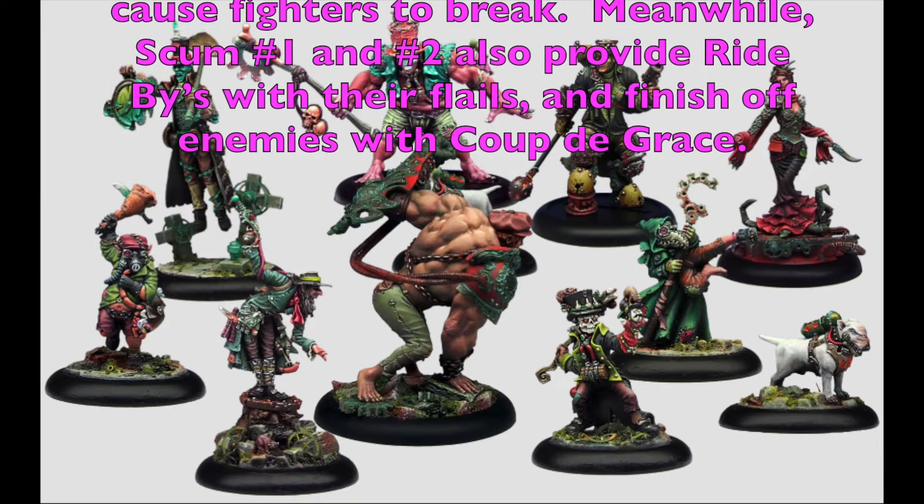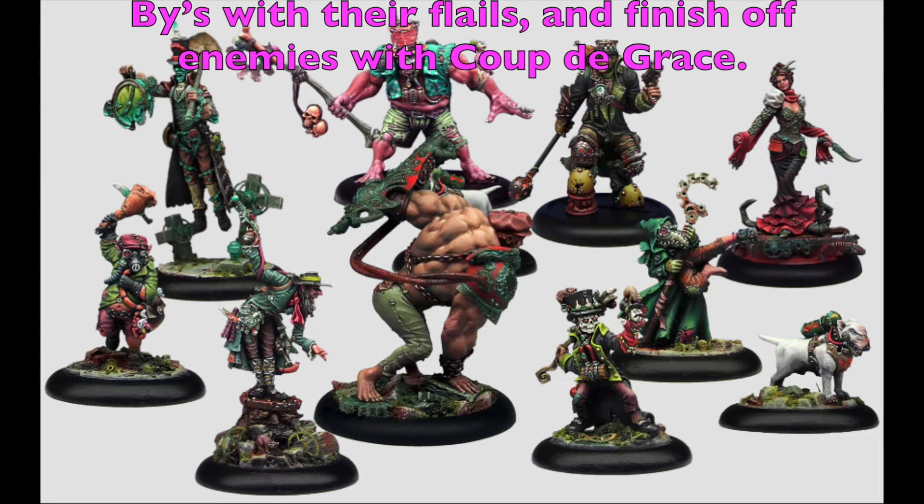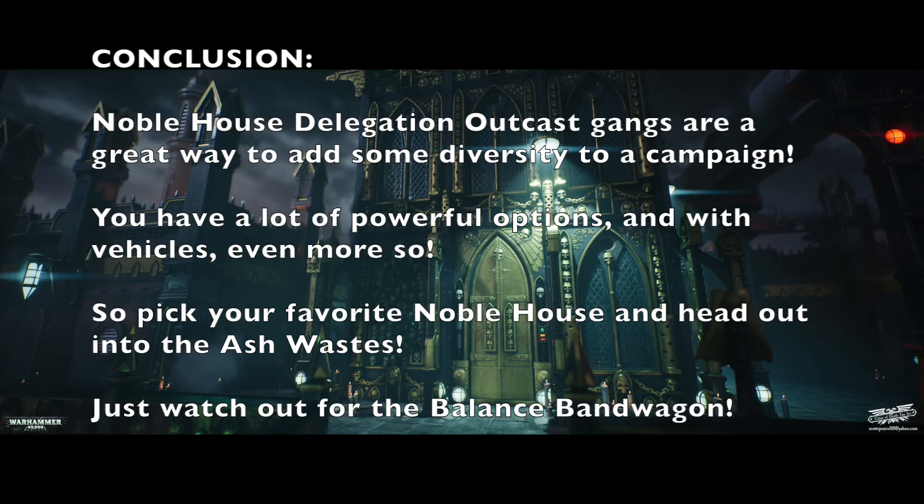That makes up the House Catalyst Nitro Circus Gang at 1,400 points. In conclusion, Noble House Delegation Outcast Gangs are a great way to add diversity to a campaign. You have powerful options with your noble house delegations, and by throwing in Outcast Hive Scum and Outcast Champions alongside vehicle options, you can create crazy combinations. Pick your favorite noble house and head out into the Ashwaste to reclaim your glory and rise back to the noble ranks.